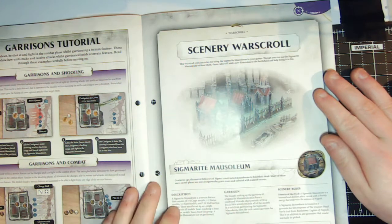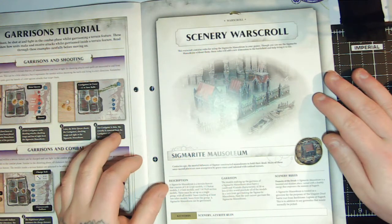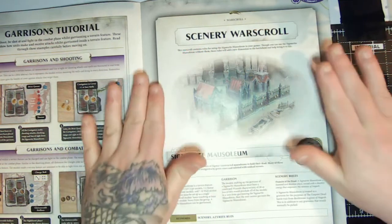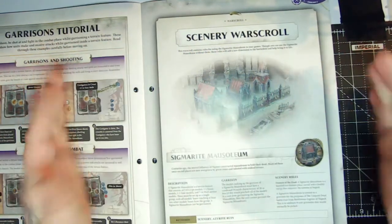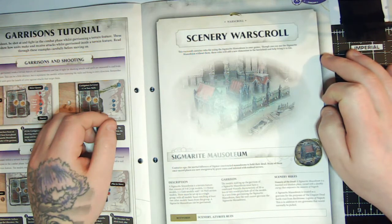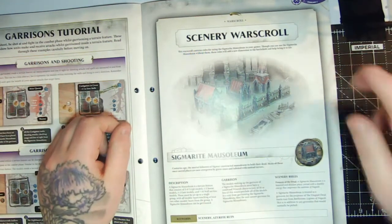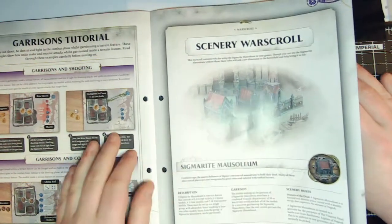Then we've got a warscroll for the Sigmarite Mausoleum. A Sigmarite Mausoleum terrain feature consists of three to six crypt models, one to two statue models, one to two gate models, and seven to fourteen wall sections. To count as a mausoleum you need at least three crypts, one statue, one gate, and seven walls. As part of the magazine we got half of the boxed mausoleum kit — the minimum required — and if you bought a couple of issues you've got enough for an entire mausoleum.